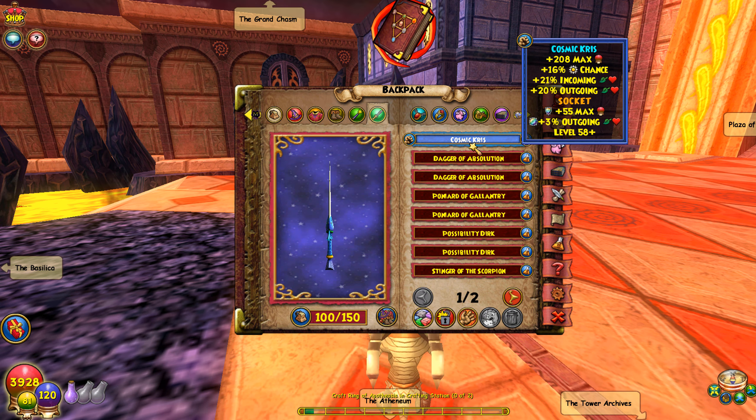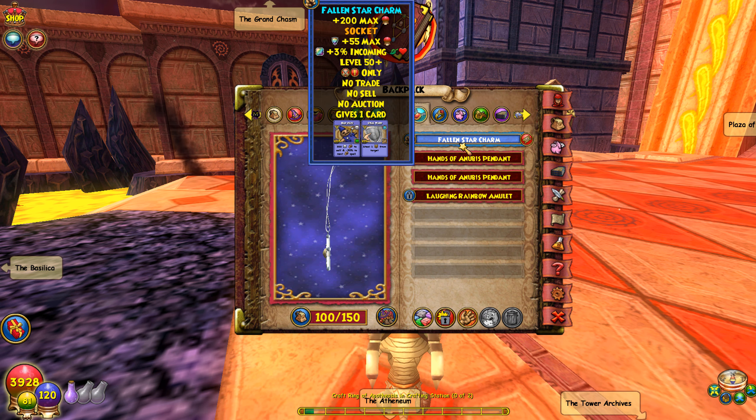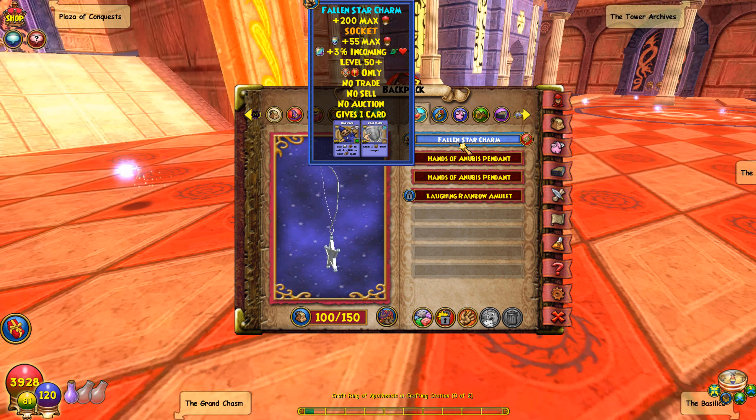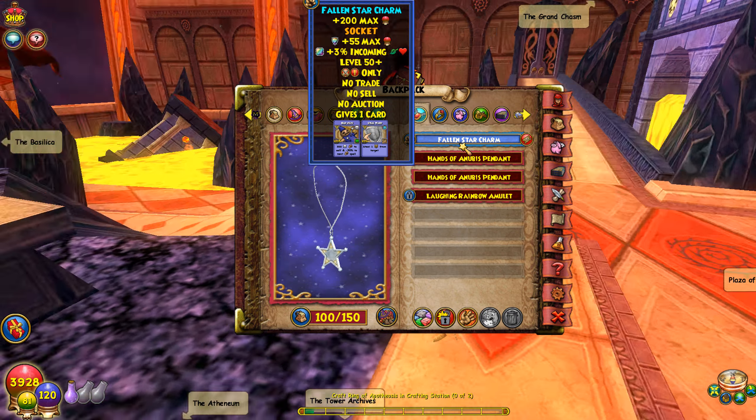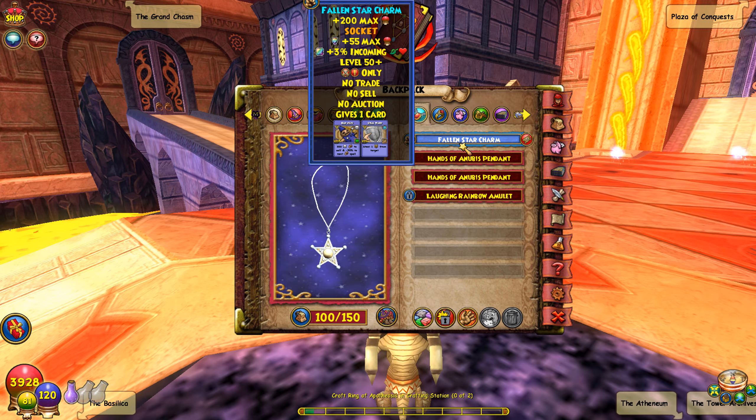For the athame, there's nothing better than the Cosmic Kris — you get a three percent outgoing jewel on there and 55 health. For the amulet, the Bad Juju Amulet is quite good at level 50 plus: you get a 55 health jewel on there, three percent incoming, and it gives you the Bad Juju card.